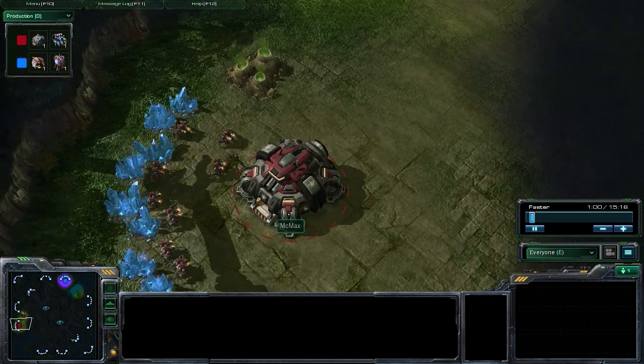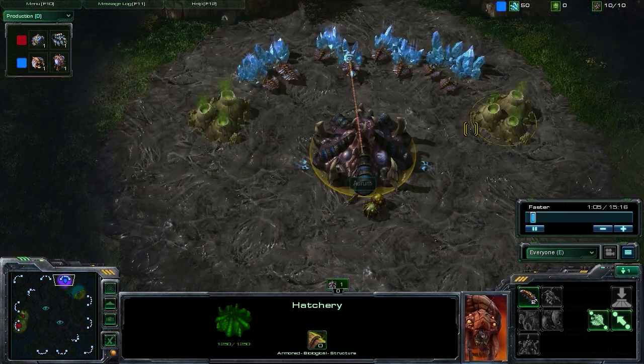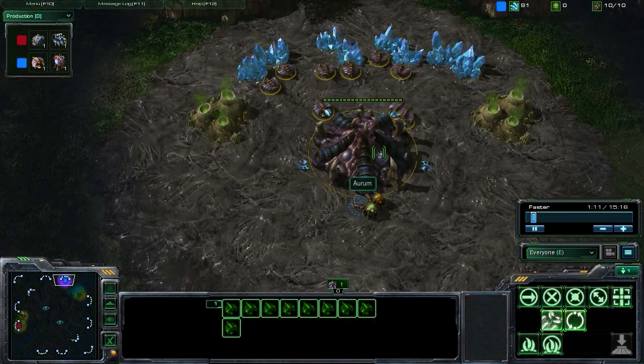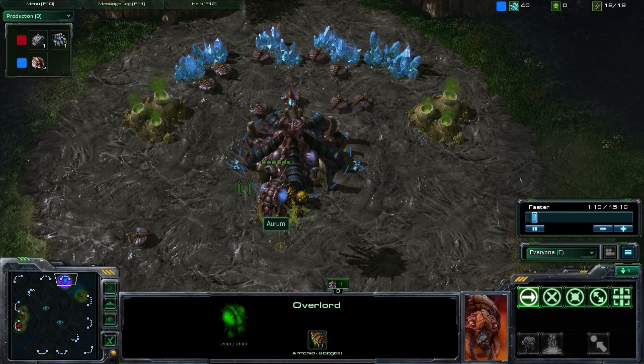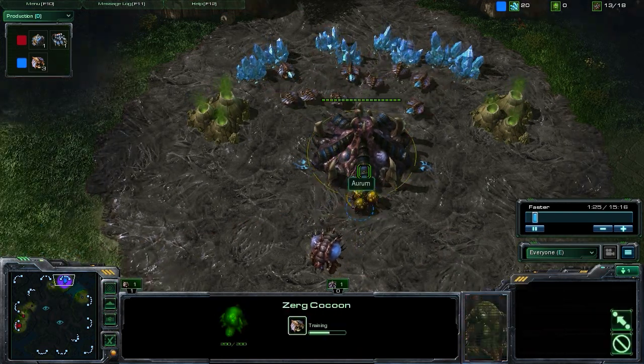This strategy is coming from a replay played in the Diming League between McMax, as our Terran player, and Arum as our Zerg player. Getting right into things, we're going to be starting the game off just by pumping out our drones, getting an Overlord at 9 Supply, and then just keep pumping out drones.